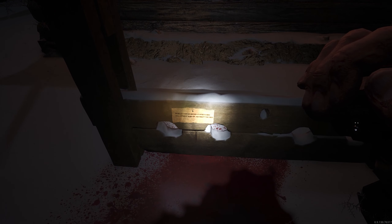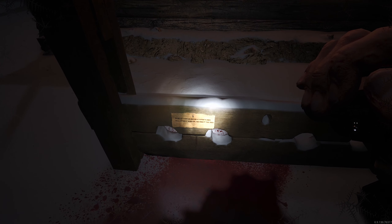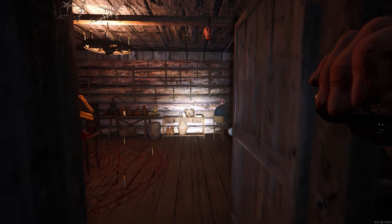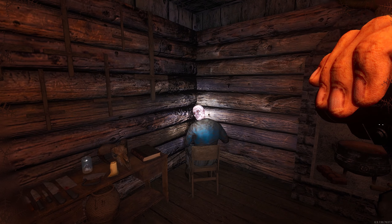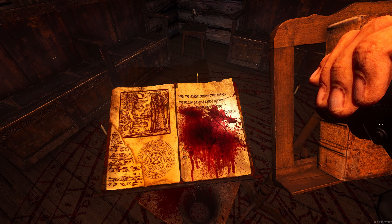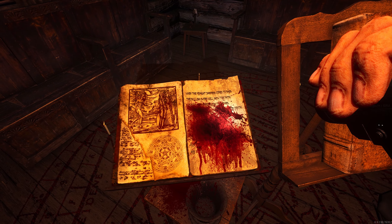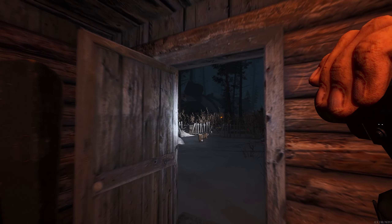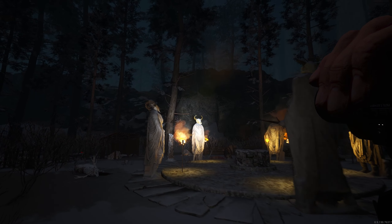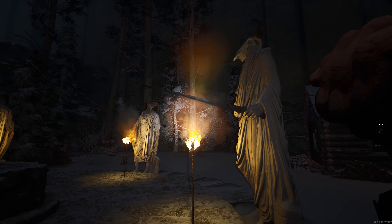Let's look down here: 'Seven lit candles around a puppet's head will without a question resurrect the dead.' And if you head inside, you've got the old crazy puppet in the corner. Go to the book: 'When the midnight darkness comes to pass, the bull's sword will show you the path.' So we need to get down into the catacombs — the bull's head there, that's the only one with the sword.